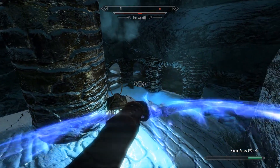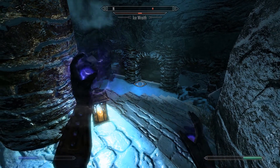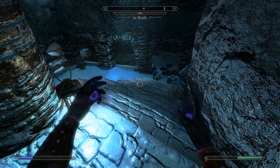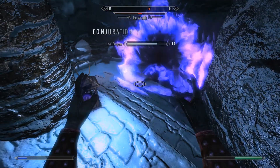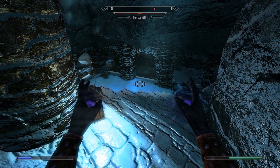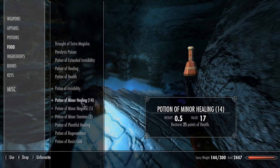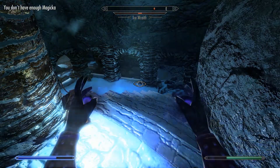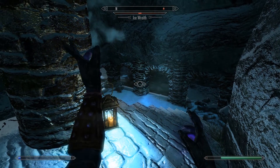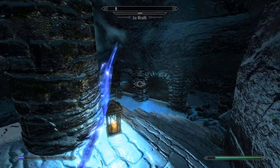You don't have to worry about arrows with the bound bow — just recast and you get a hundred more. I'm recasting here as well because I don't want the bow to run out while engaging him. This is one of the flaws of the bound bow, so I'll send my familiar after him to spend my magicka. Okay, I should be able to cast it now — I think he's not coming back.